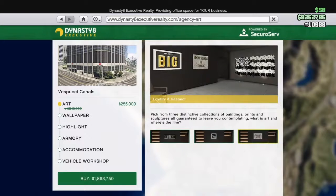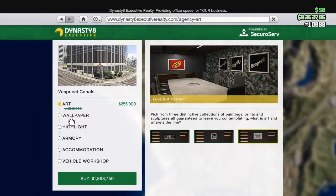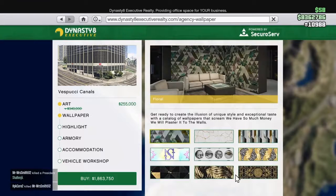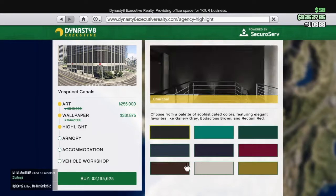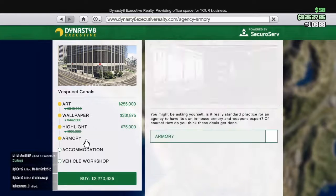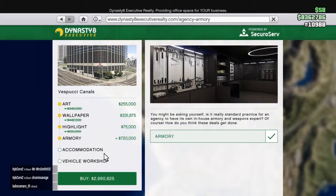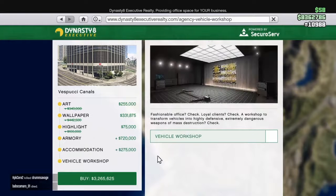Next up, the Vespucci Canals agencies — all the agencies are on sale, and all the upgrades for them are on sale too. So instead of costing $40,000, something might be $255,000... just discounts like that. If you want to fully upgrade your whole setup, discounts like that will save you probably around $500,000 in total. Though you're probably not even going to make that back from the agency — I would not recommend the agency, personally.